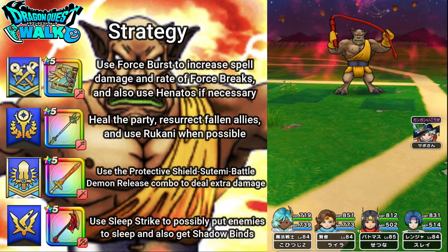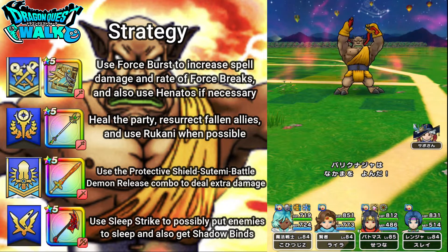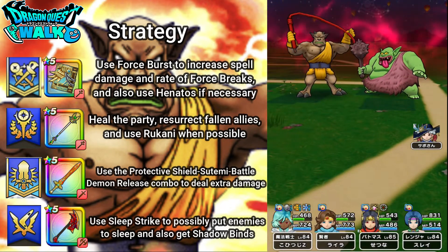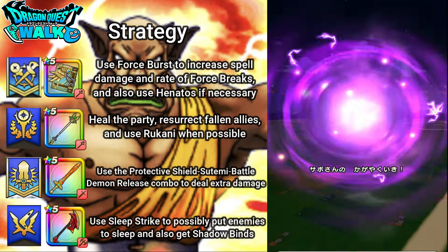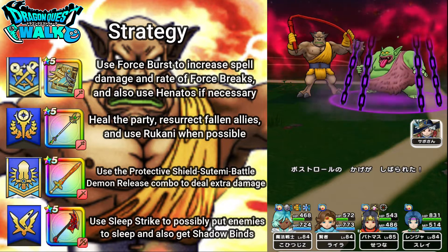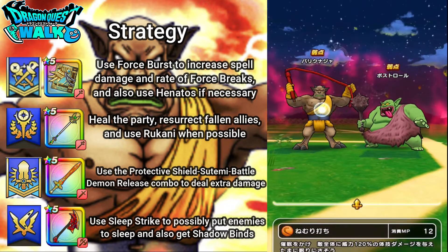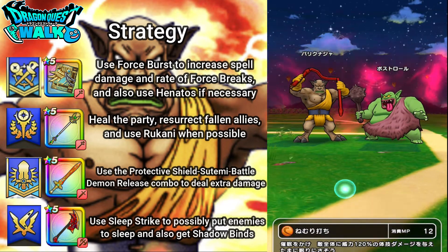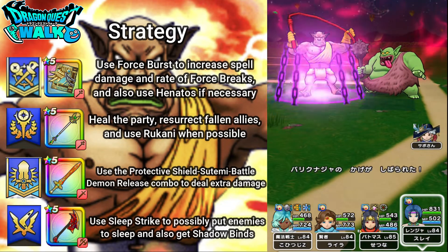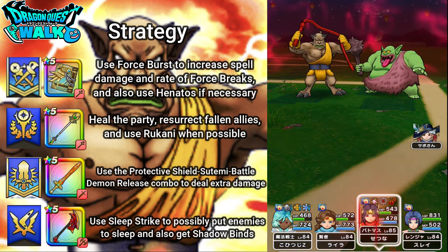Okay, here we go with this battle. Body Connager goes — Boss Troll as well. Here we go with the support character — some very good damage, and got a Shadowbind on the Boss Troll. So what I'm going to do here is use a Sleep Strike, hopefully putting Body Connager to sleep. Okay, put no one to sleep, but I did get a Shadowbind on him, so that actually works out well.